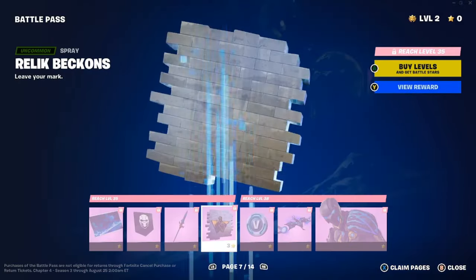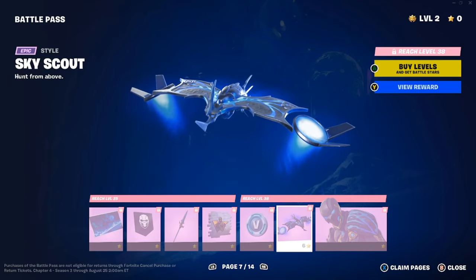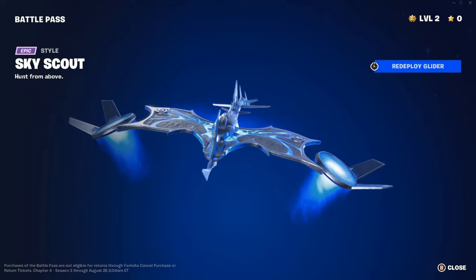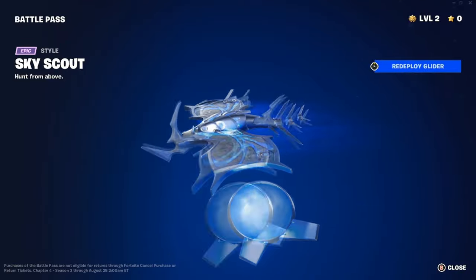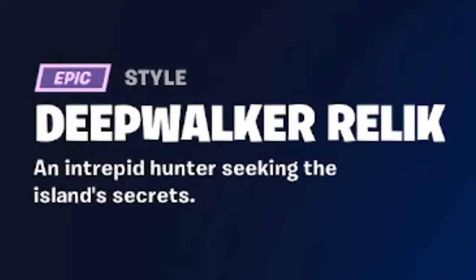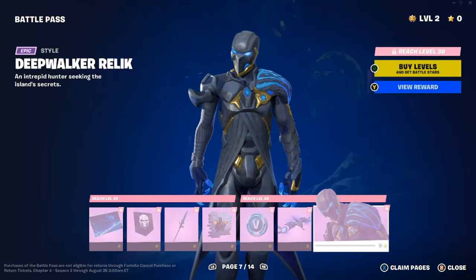The Relic Beckons spray, 100 V-Bucks, and the Sky Scout glider — this is probably my top-tier favorite glider this season. This style in particular is gorgeous — I love the blue and everything on it; it matches so well with the gray and silver. 'Hunt from above.' And here is Deep Walker Relic again — the style I like more because it has all the blue, gold, and black or grayish color.